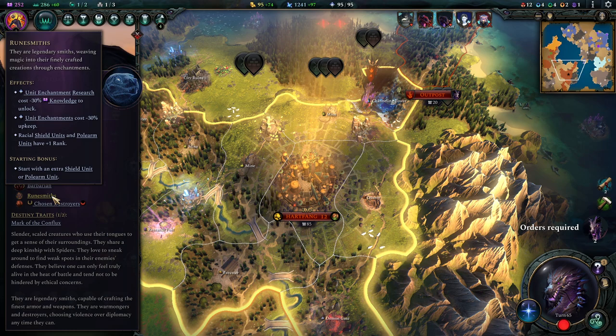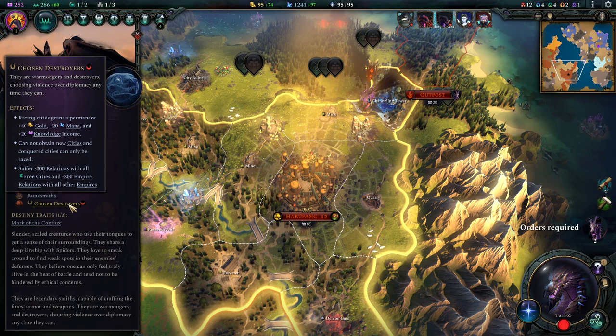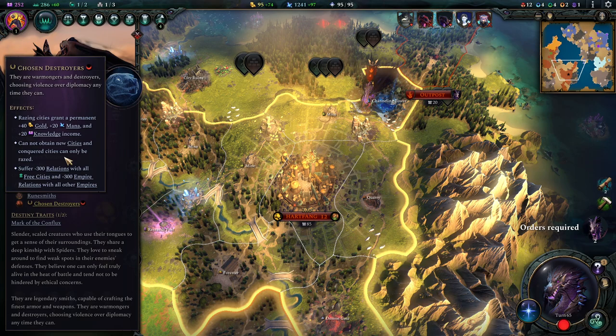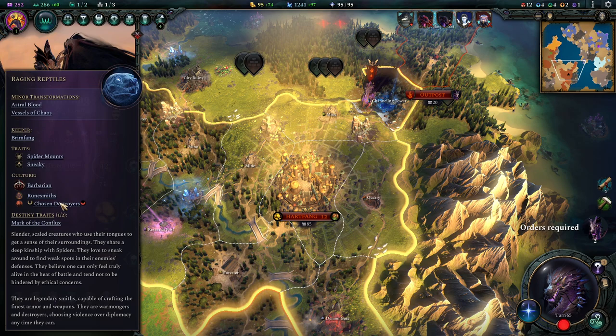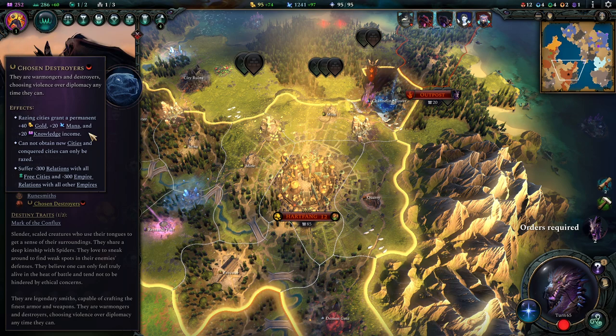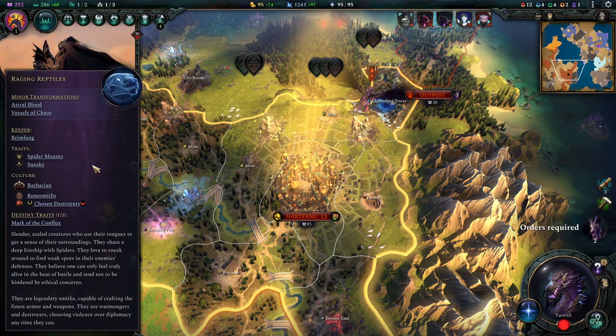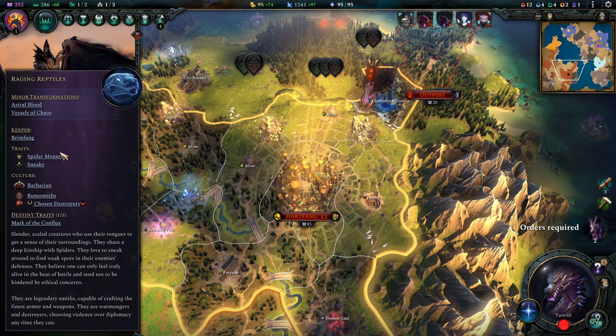Culture-wise I went for RuneSmiths because this is very economic. Since Chosen Destroyers doesn't allow you any cities except for one, your income is pretty limited. I went for that one because we use a lot of unit enchantments for this build and RuneSmiths helps you keep the costs really low. Chosen Destroyers means you can have only one city — destroying other cities grants you permanent income and everybody hates you. It's wonderful for pure evil players. The Barbarian culture is really synergistic with Chosen Destroyers.